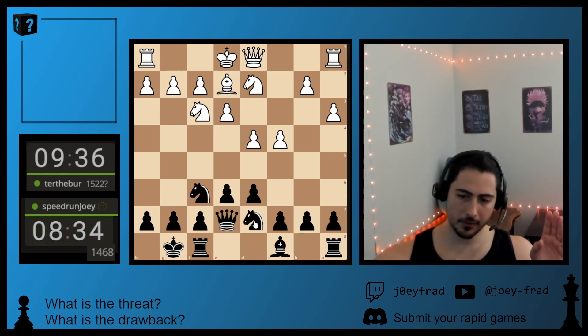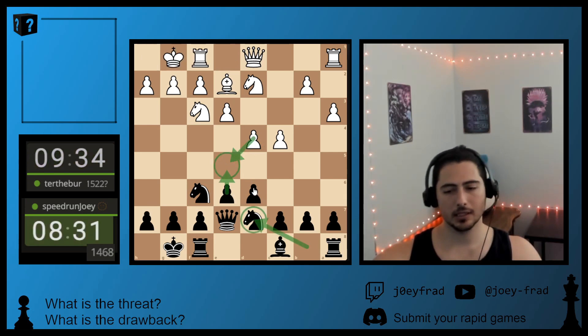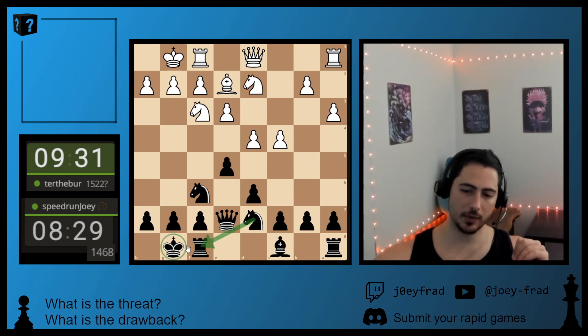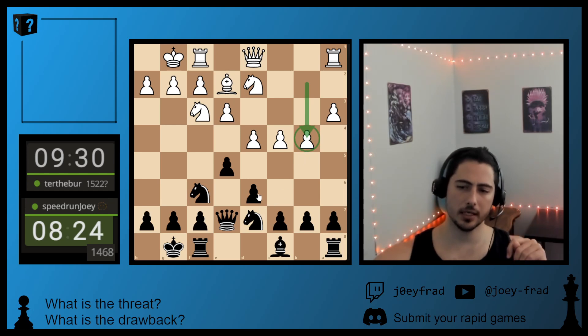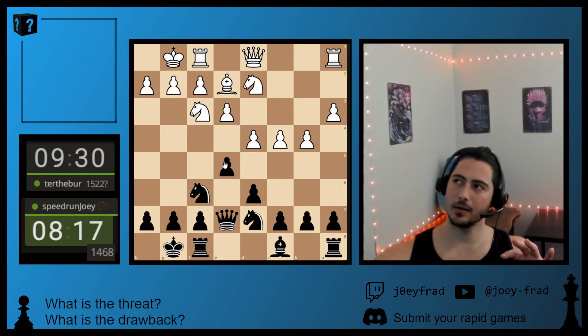I don't need to play E5 just yet, because I don't see him being able to stop it — he's just doing simple developing stuff. So I'm going to bring my Knight over one square, so that when I push E5 and he recaptures, it's just another piece supporting it. Also, I can swing my Knight over to this side. He goes before — what does this threaten? Well, it threatens a pawn storm on the Queen side. However, the center is not locked. It's mobile. Anything can happen.